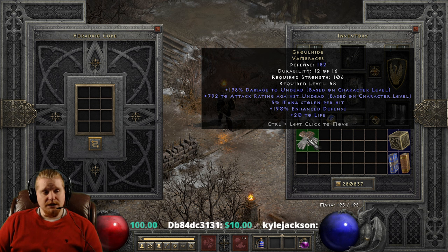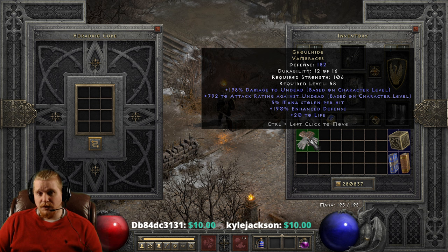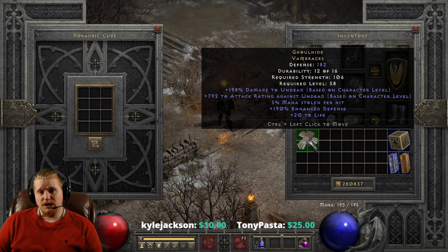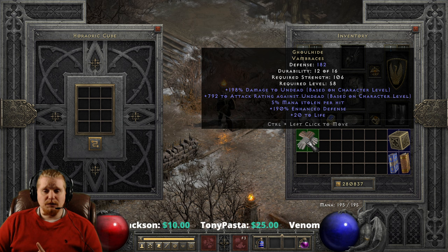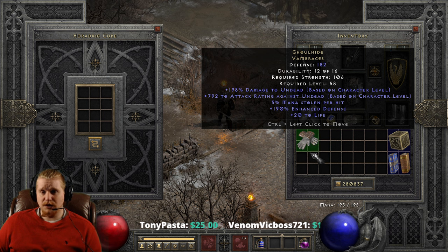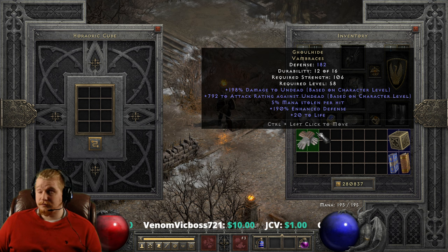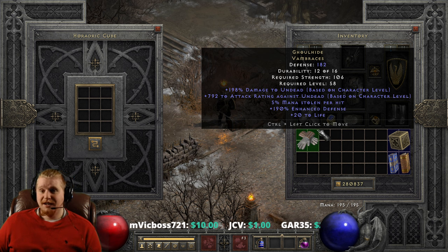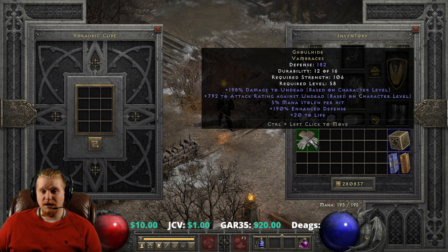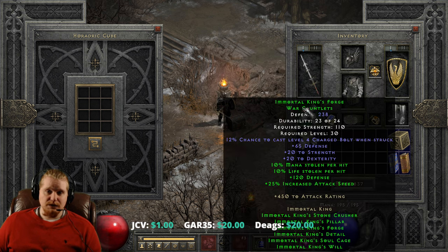The real downside to these gloves is that they target one specific type of monster, and a lot of people don't like equipment that only helps versus one particular monster type. Demon damage tends to be more sought after than undead damage, because demon damage is useful on all the bosses — Baal, Diablo, Mephisto, Andariel, Duriel — they're all demons. So that extra bonus to demons is great, but undead damage does nothing versus them.